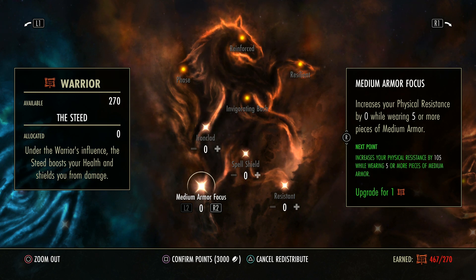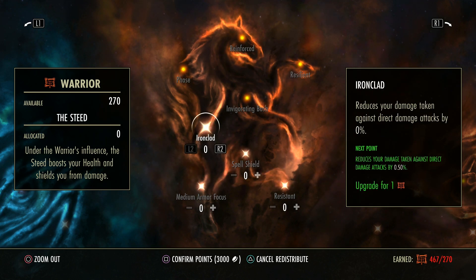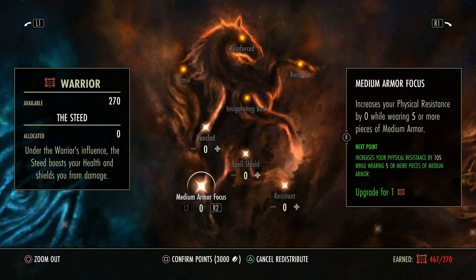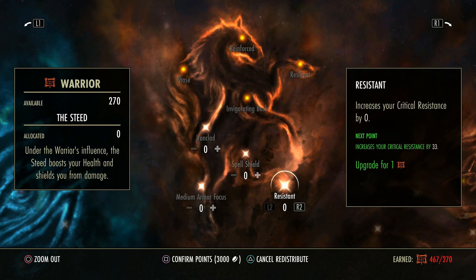For having five pieces of medium armor worn, the amount of points you spend in here increases your resistance towards that. So this is a very simple tree: direct damage, physical resistance for medium wearers, spell resistance for anyone, and critical resistance for anyone who is perhaps in PvP.